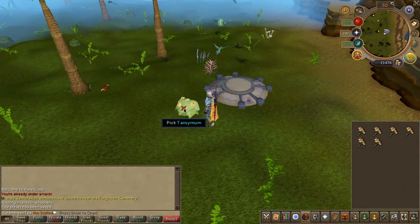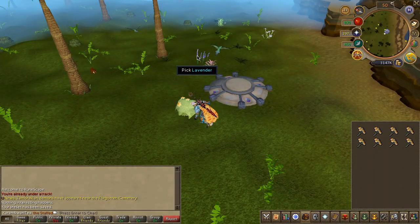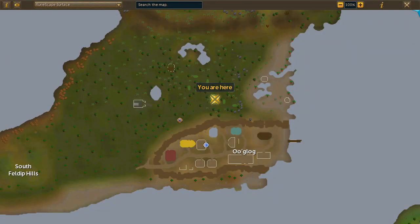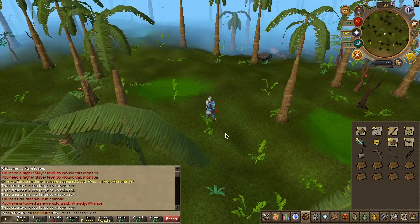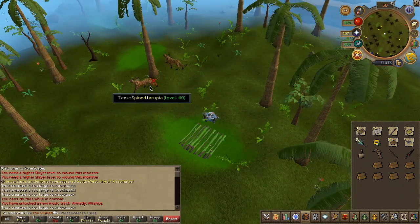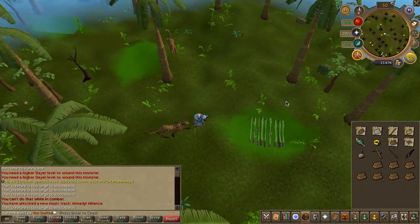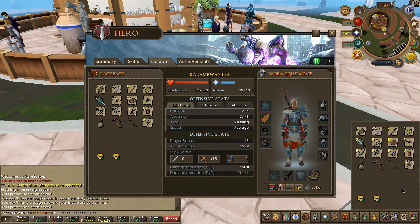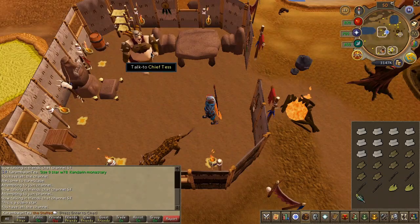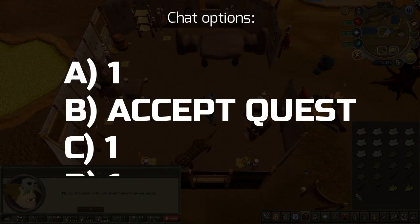Before we begin the quest, all the herbs required are found just north of the lodestone. If the laru pitas don't sell in the Grand Exchange, or you're an iron man, you can hunt the laru pitas just north of the Uglug lodestone. Regular ones are recommended. This quest requires a lot of items, so we'll break it down into portions. To begin the quest, head to the area shown on the map and speak to Chief Tass, choosing the chat options on screen.